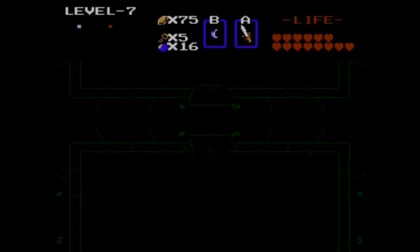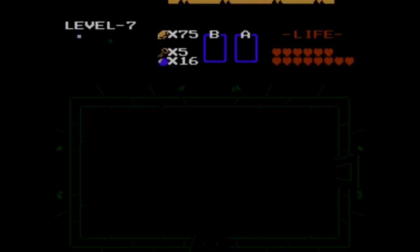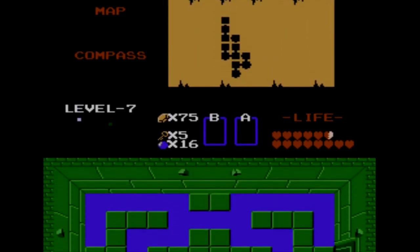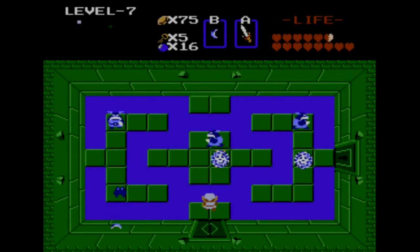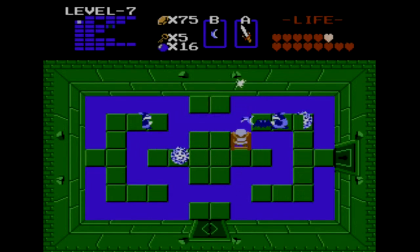You can actually exit out of the dungeon by continuing, and what will happen is you'll start at the beginning of the dungeon. You'll actually get your bait back, but that Moblin will still be gone. So it's a way to save on rupees — you don't technically have to get the enemy bait again. But I'm probably going to anyway, just because I like to have full items in my inventory and I don't like having empty spots.